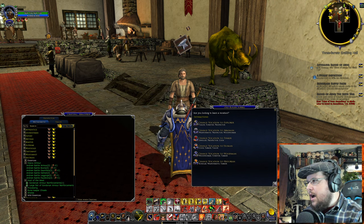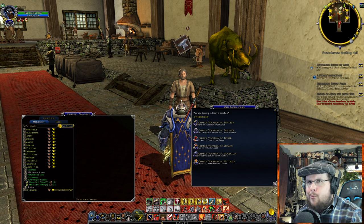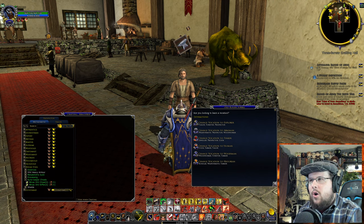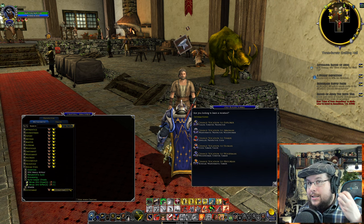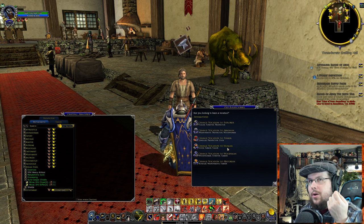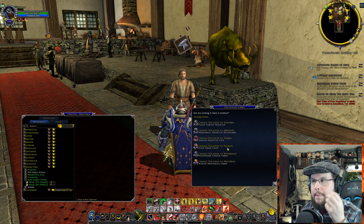To answer the question of what is the best vocation with your class, it really comes down to what you're doing with the class. What are the best things to sell later in the game? Prospector and Forester — collecting hides and tanning them, collecting wood, or especially ores — sell very well in the auction hall at any level. That's always a good thing to think about.